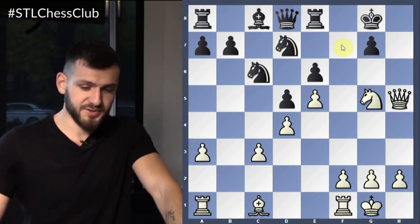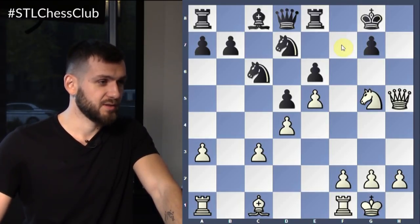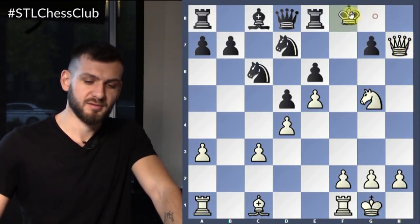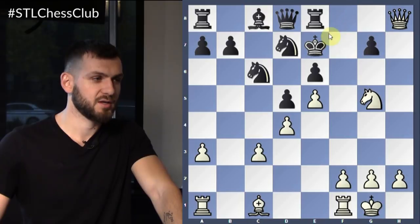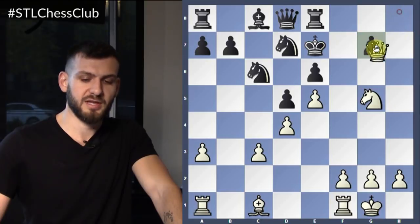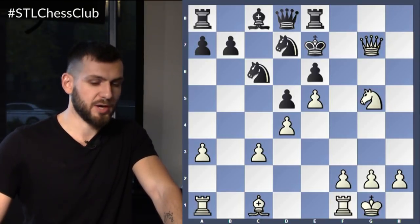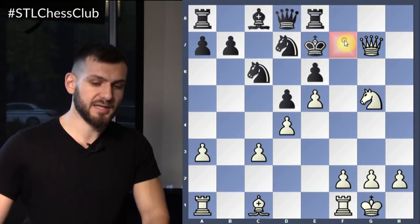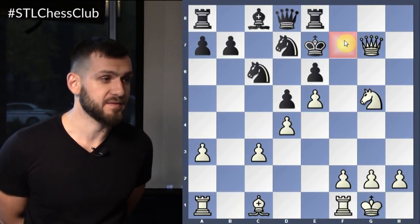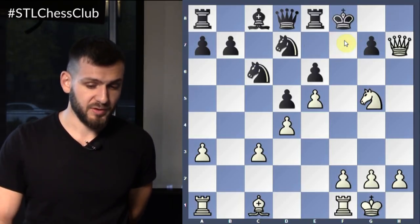Queen H7, then queen moves to... queen H8. Queen to H8 — king moves here. Then queen G7. Queen takes G7 — that's checkmate! And now we see that the absence of the pawn on F7 is crucial. That's why we took the pawn on F7 first. This is checkmate — everything is forced.